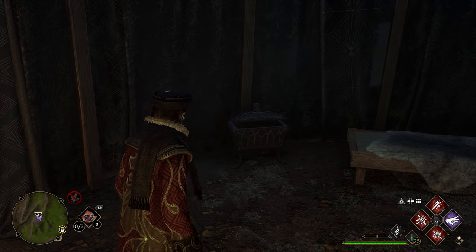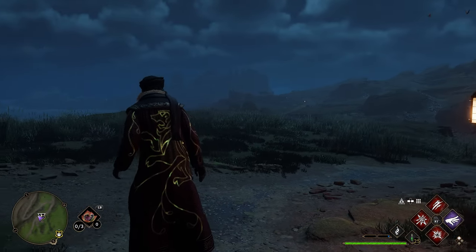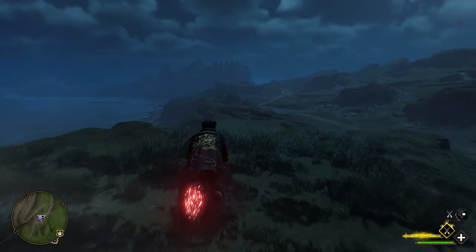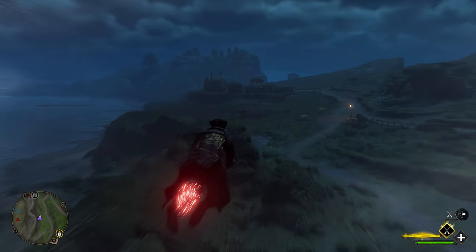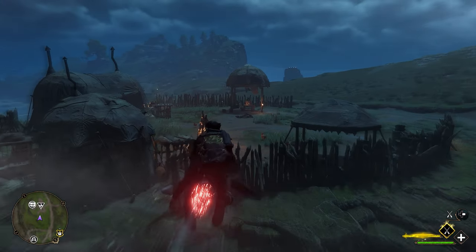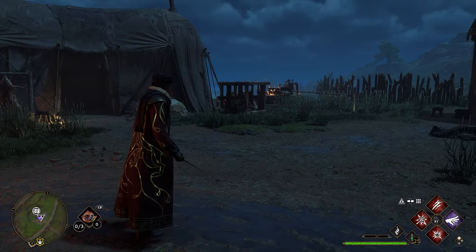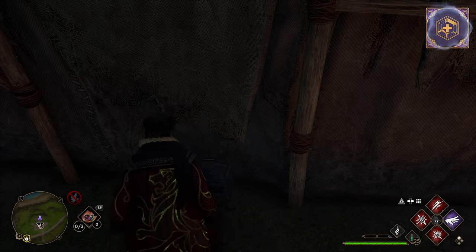After grabbing the chest in this tent, walk outside and look to your right — you'll see another bandit camp over here. Hop on your broomstick and fly in that direction. You can see the multiple tents; it's only about 200 meters away so it shouldn't take too long. Once you get there, you'll have six or seven different Ashwinders and wizards to take out, and once doing so, go inside this tent and your next collection chest will be located in the back.